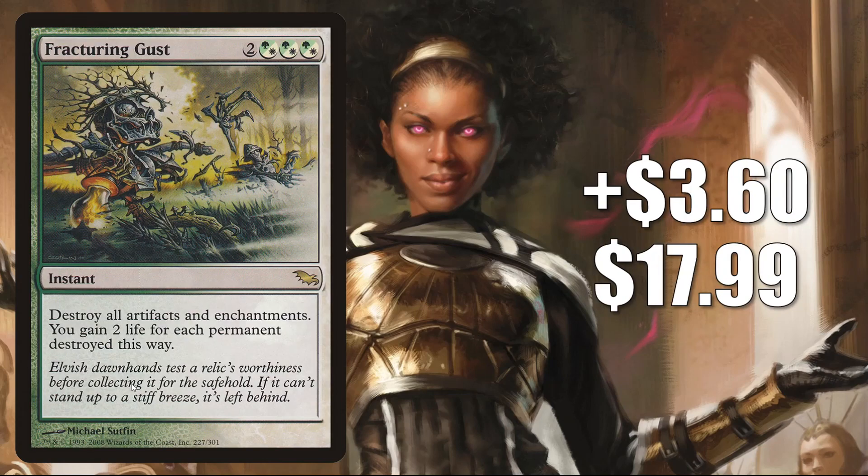Number 8 is Fracturing Gust from Shadowmoor. This goes up 360 to 1799 for a 25% increase. This was recently reprinted in the showcase Strixhaven Secret Lair. Nevertheless, this copy is still going up in value. It is a good Modern sideboard card in Azorius Control and more. It's useful against Urza Saga, which is in a lot of builds there. Also good against Enchantress or any of the decks leaning harder on artifacts, like Hammer Time, for example. This can see a little Commander play as well.